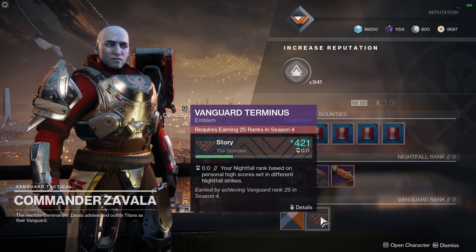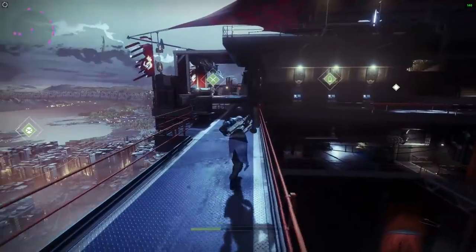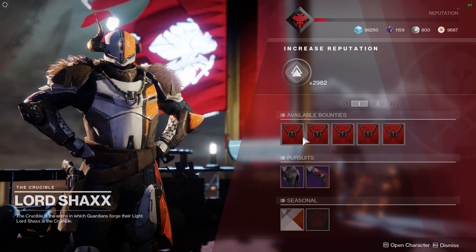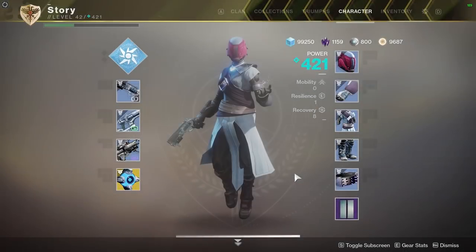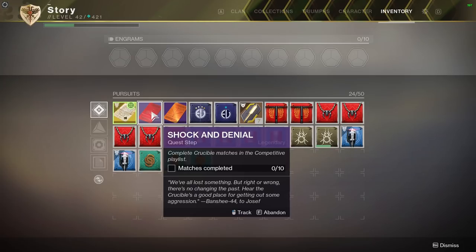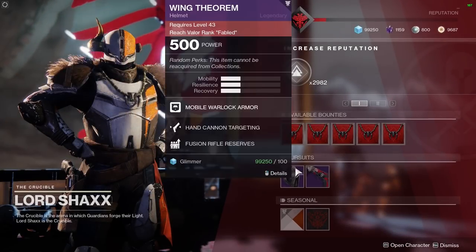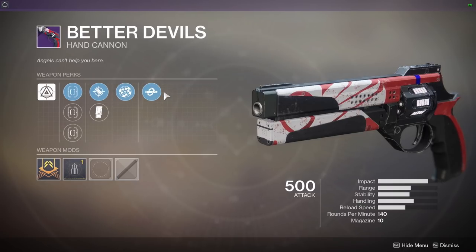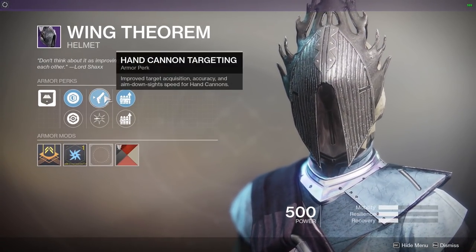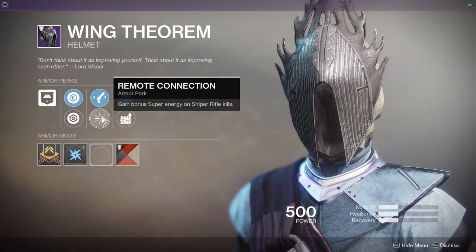If we mosey on over to Shaxx, he's going to have very similar things for us, including a tasty roll on a Better Devils. I've already picked up these pursuits — I think one of these is going to be the Redrix's Broadsword quest. These are going to lead to some fantastic loot. This roll on the Better Devils: Accurized, Rangefinder, and Kill Clip — very tasty. And this odd-looking warlock helmet with hand cannon targeting.